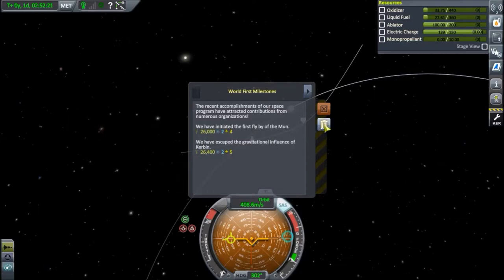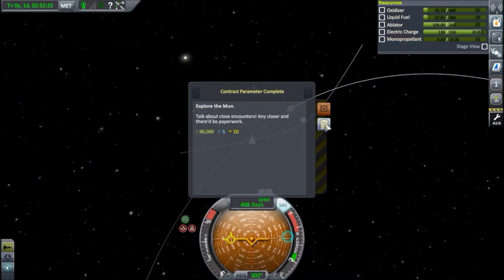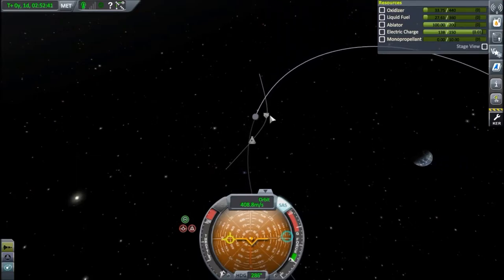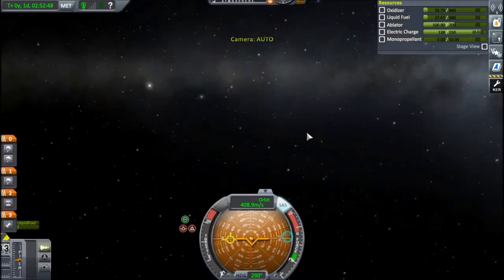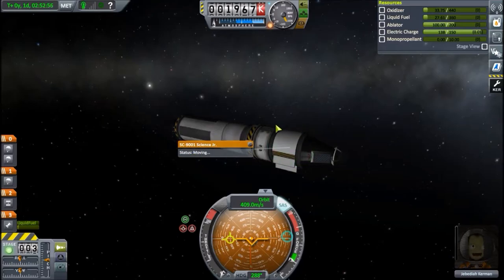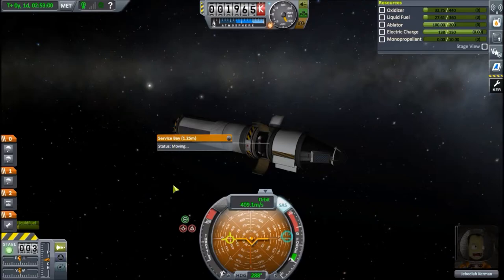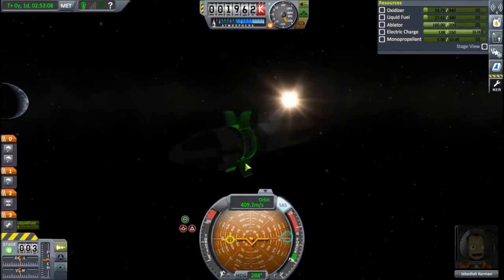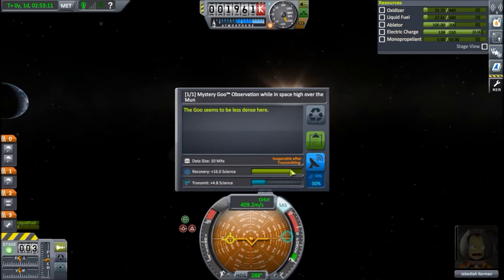First contract here — milestones and contract to explore the moon. Time for some science! We could actually lower our periapsis with regards to the moon, but not without upgrading everything and having maneuver nodes. We have just barely enough fuel to slow down afterwards. Crew report: 8 points. Materials bay science junior: 40 points. Service bay for the mystery goo: 16 points, plus another almost 4 points. With the green bar, we're not getting full value with only one mystery goo, so the second one should provide roughly 4 points — about three quarters.